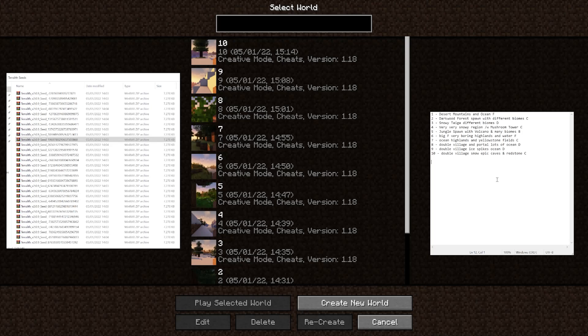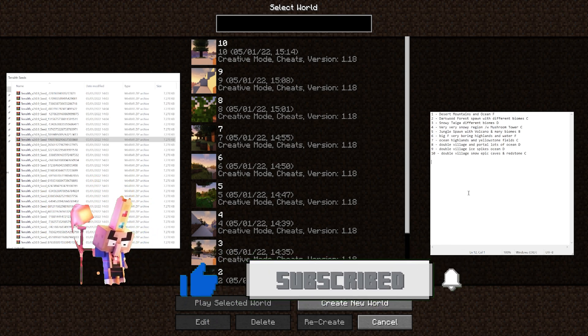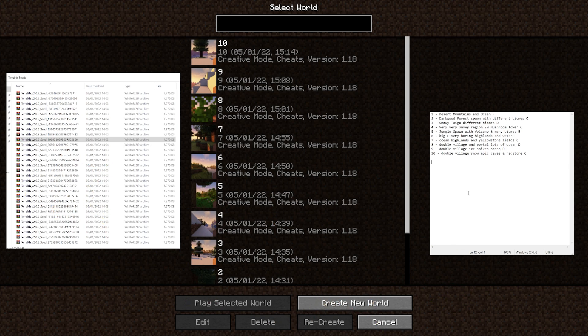Quick summary: after recording for almost an hour we covered 10 different random Terralith seeds on Minecraft 1.18. Three times in a row a double village — pretty impressive. The last one was definitely the most interesting with the redstone mountains and epic cave generation — I give it a C. We only found one B so far, which was the jungle with a volcano. If you're enjoying the video so far, hit that like button and subscribe if you're new — it's entirely free.